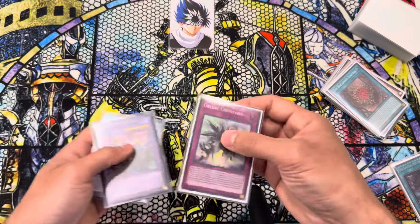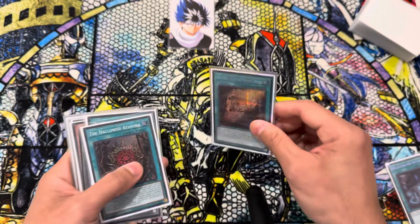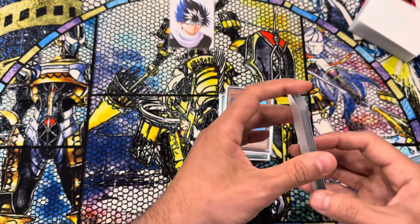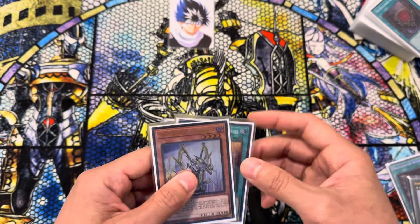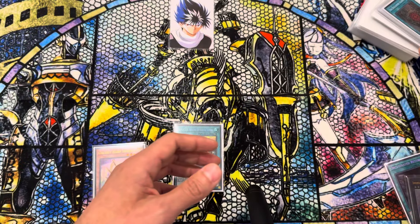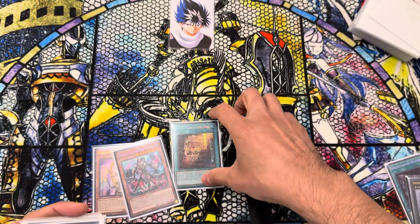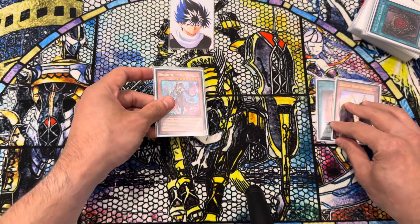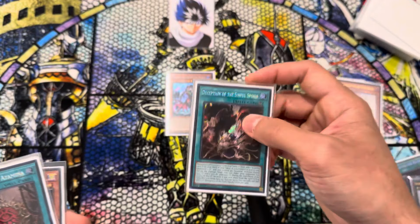All right, so let's go ahead and reset all of this. Now, what's another combination that we haven't done yet? I guess we can go Wanted with Harpor. So if we just open these two — it's almost literally the same thing. We're just going to go Wanted Effect and add ourselves a Diabelle. Diabelle Effect — pitch the Harpor to Summon. This is going to add us Deception.